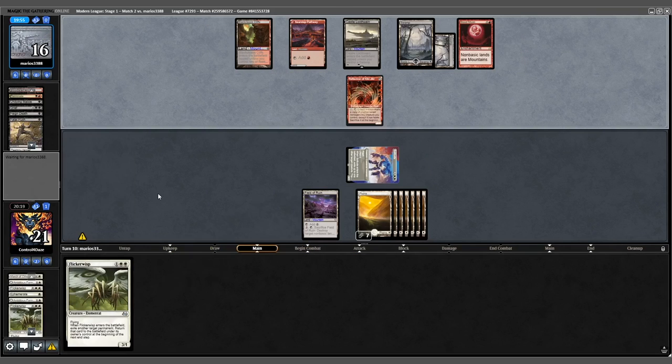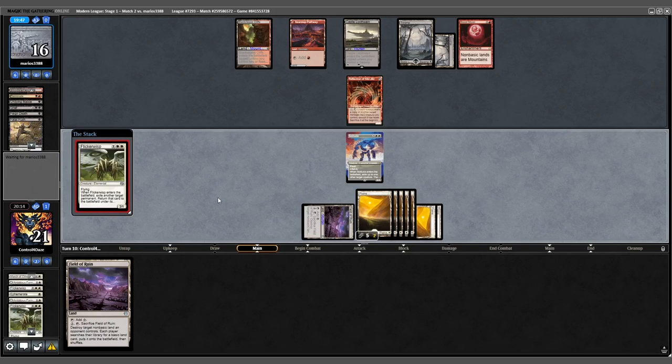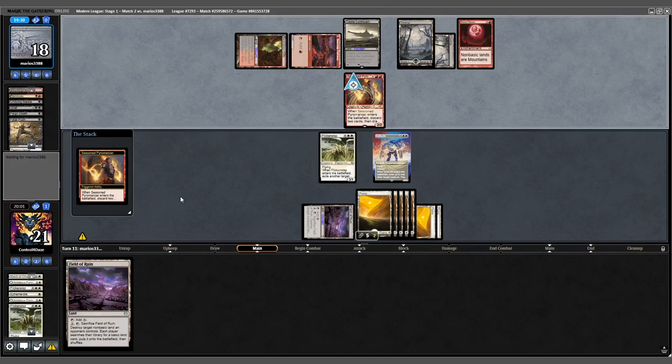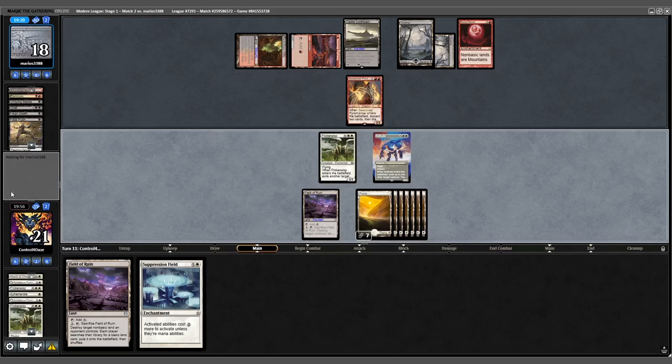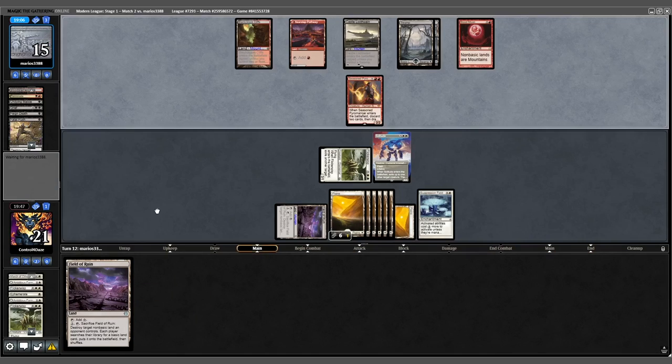Opponent untaps, Fable flips, and they Fatal Push our Flickerwisp. We untap and Flickerwisp our Solitude. Opponent has a Pyromancer — draw 2. Back to us: Suppression Field doesn't do much here, attack for 3. Cast out the Suppression Field.